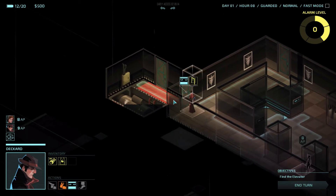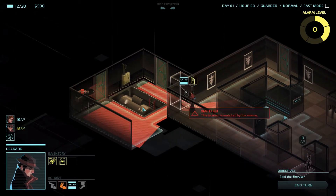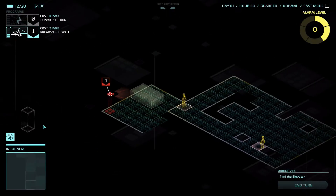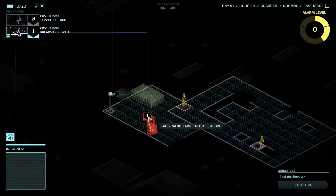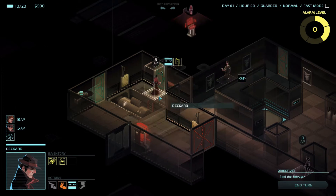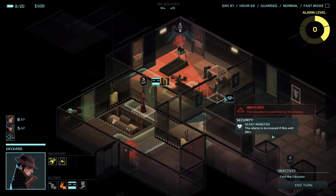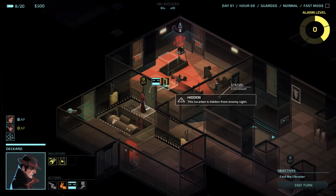So we're going to peek through this door and not run into it blindly. And for some reason it's not safe to go in there. It's a camera. So we're going to switch over to incognita mode, hack this camera. And that camera showed us that there's also a nanofabricator here. So that nanofabricator will make stuff for us if we give it money, which we don't have a ton of right now. So we'll go over to this door, peek right through it. Another camera — hack this camera real quick. And there's a guy here. The guy is stationary.